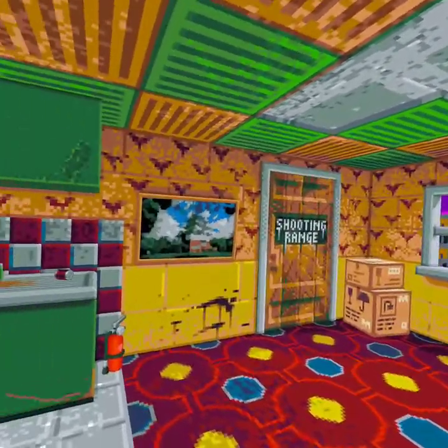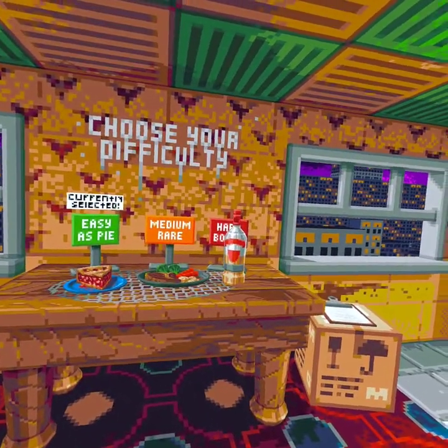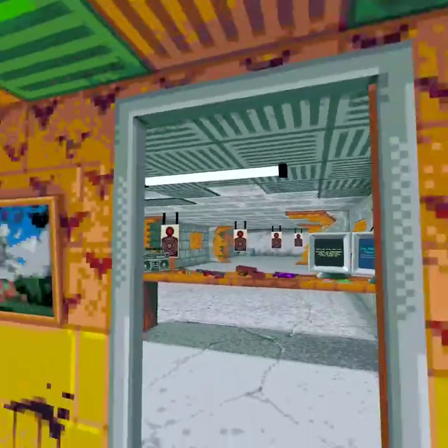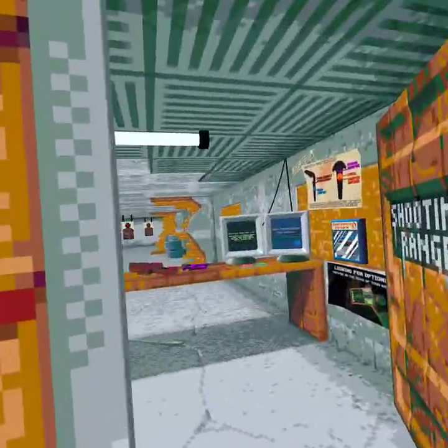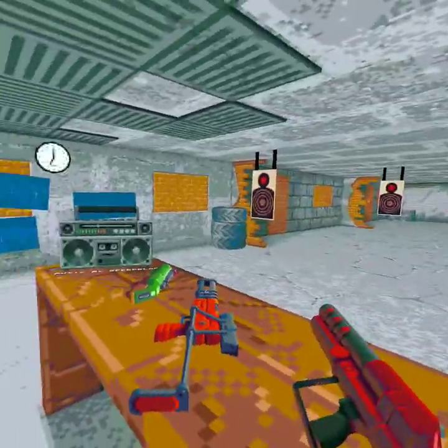Welcome to this tutorial and tips on Compound VR. I'm going to tell you how to play the game and some things I've learned. The first thing you want to do is go into the shooting range. I recommend you play around with some of these guns — these are going to be some of the special guns you find in the game. Get used to them and figure out which ones you like.